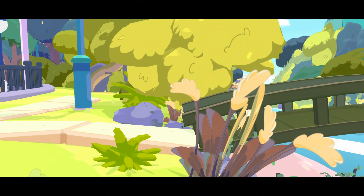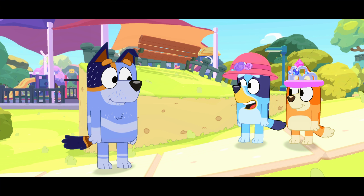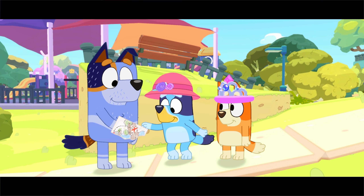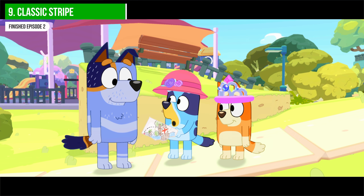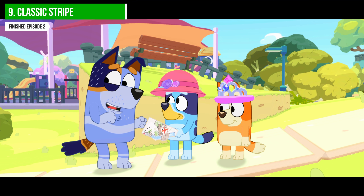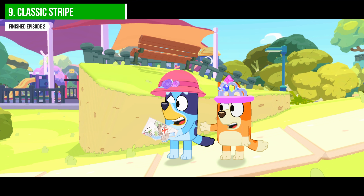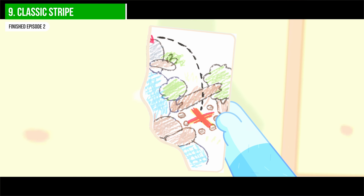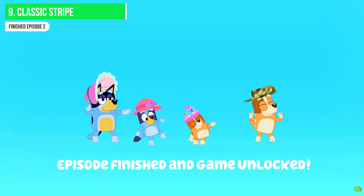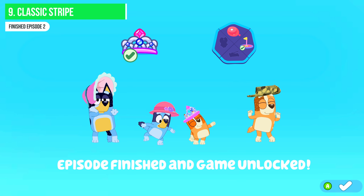Continue until the episode finishes. We get another piece of the treasure map and the episode wraps up. That gives you achievement nine — 'Finished Episode Two: Classic Stripe'. We are doing pretty well.